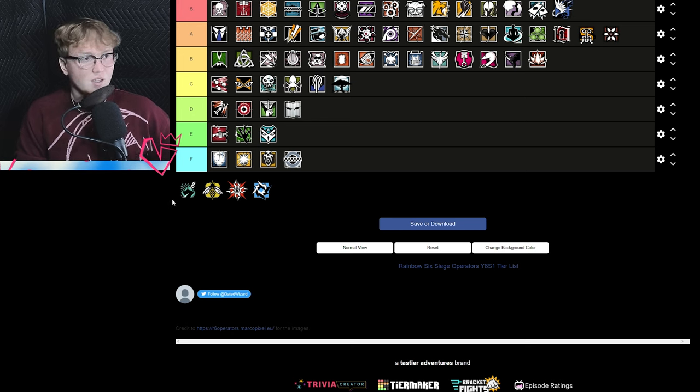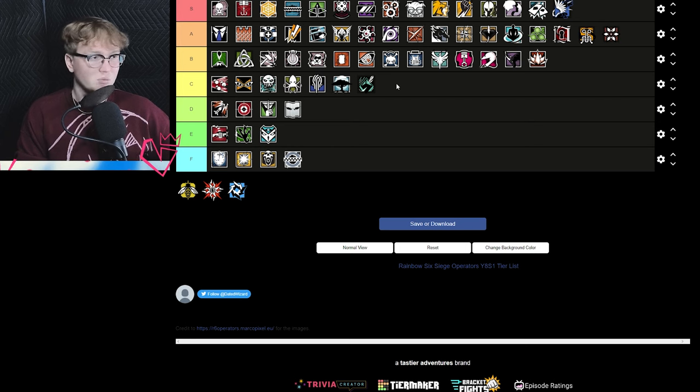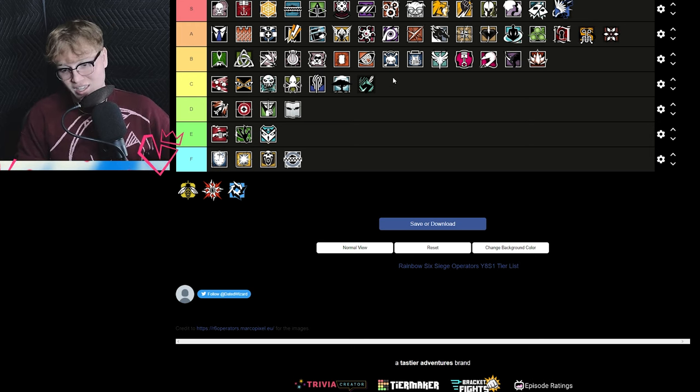Sens is C tier — I think Sens is incredibly good and fun to play; the gameplay loop is rewarding. The issue is Sens is not good in solo queue and is really hard to make work in a team environment. Just bring Capitão or Ying instead. That being said, Sens is good at creating chaos, and that's kind of what I bring them for.